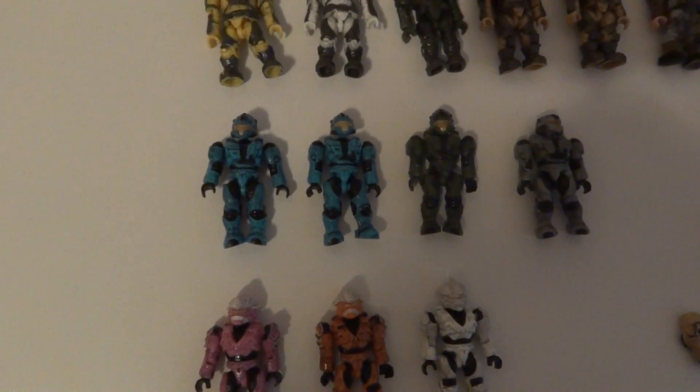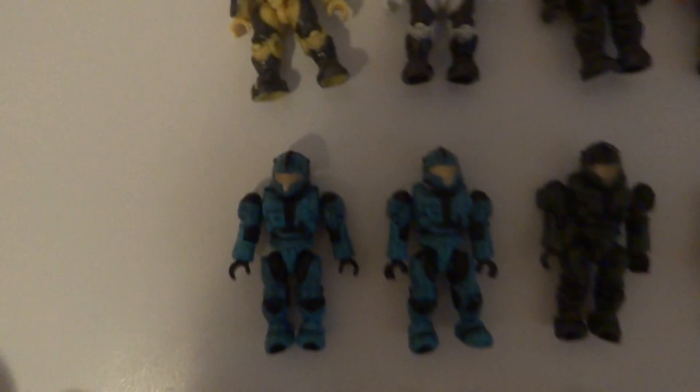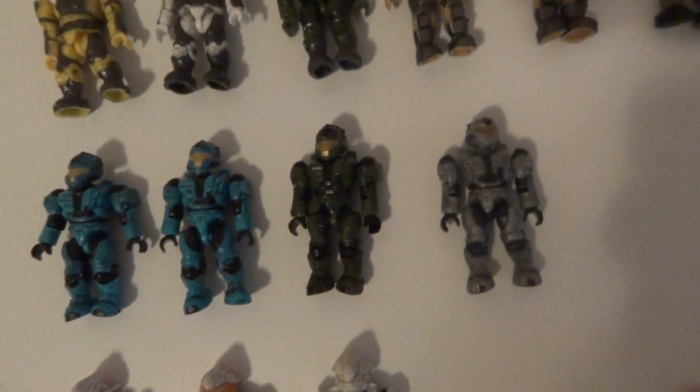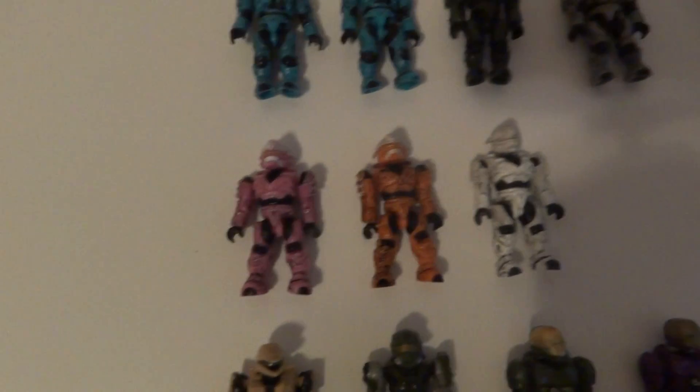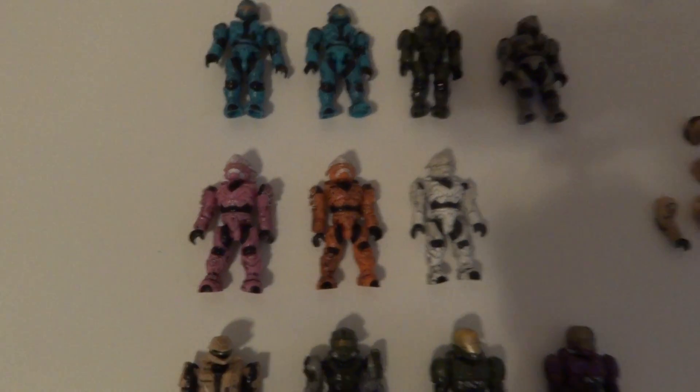Now for CQBs, we have two Cyan, one Green, and one Gray. Now for Hayabusas: one Pink, one Orange, and one White.